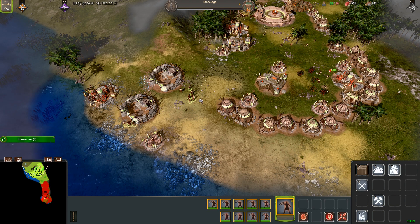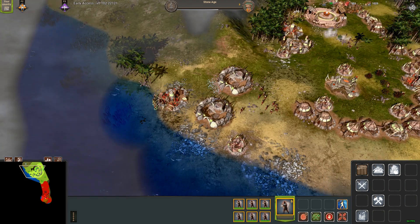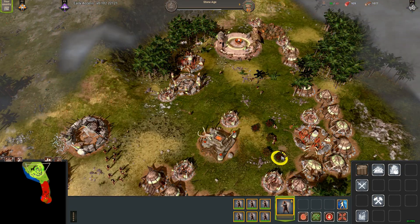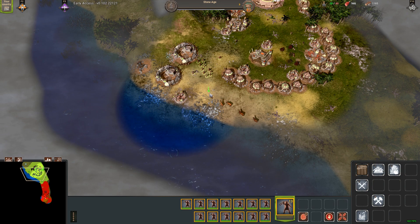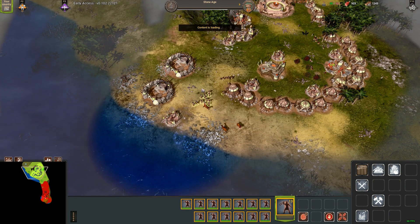So my first batch of slingers here. I have the slinger accuracy upgrade. My fish ran out, so I moved my workers back into berries, which is much less effective. I believe it's 1.8 collection rate for fish and 1.1 collection rate for berries, without the upgrade of course.